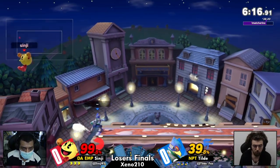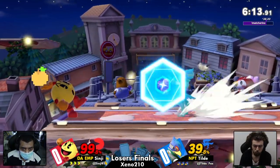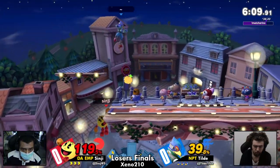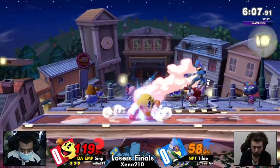Big combo coming out to start off from Tilde. Already has Sinji at that 100% mark. Big reflector again — you can just react to that fruit coming out. So huge for Tilde.